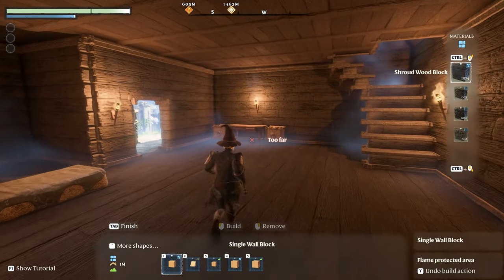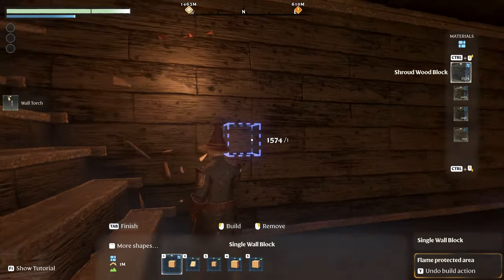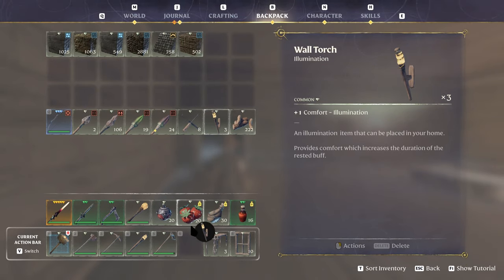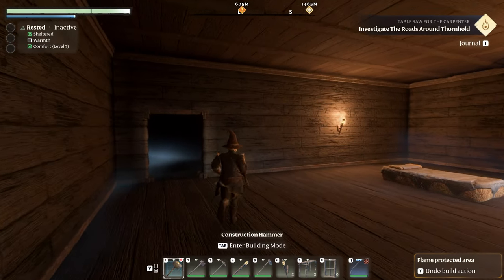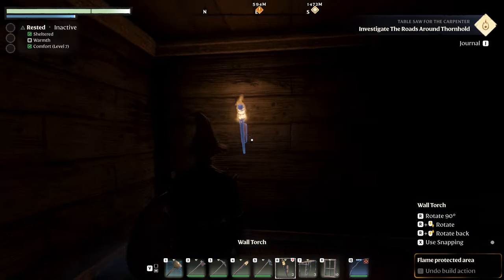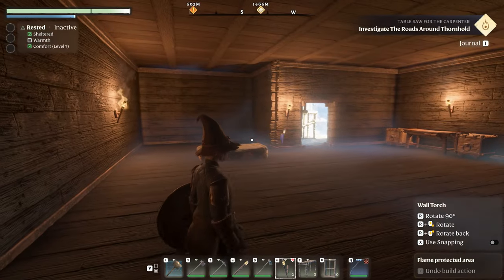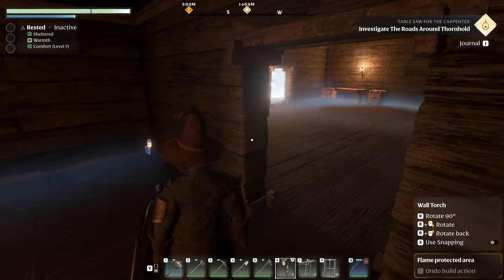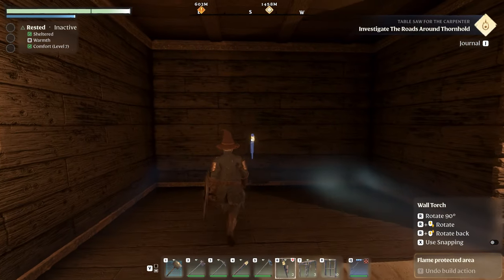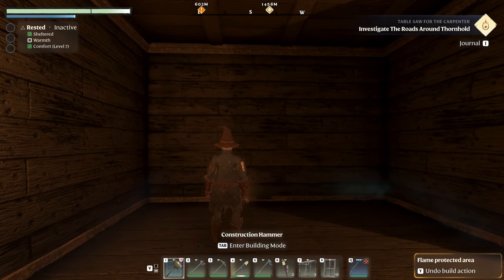All right, we did our extra little room. Let's get one of these torches and put it in this slot — we need a little bit of light in here, it is so dark. See, that makes all the difference. This is going to be our kitchen, and this is our big living room — we're going to put a fireplace over here.